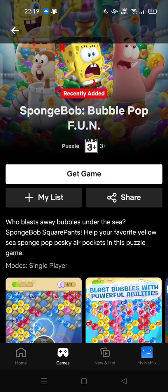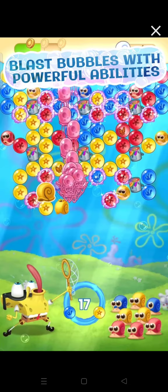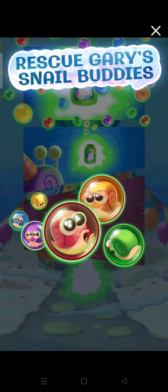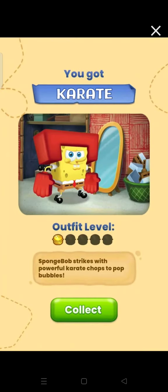Pop and clear air pockets in this single-player puzzle game. You can blast bubbles with powerful abilities, save Bikini Bottom from the Dutchman's curse, rescue Gary and snail buddies, and collect iconic Spongebob outfits.